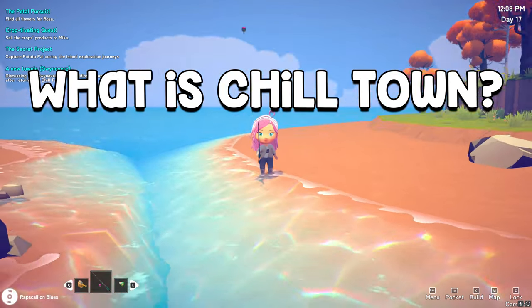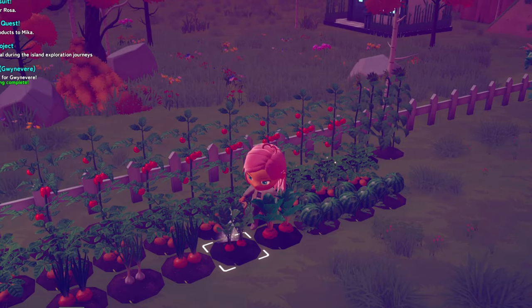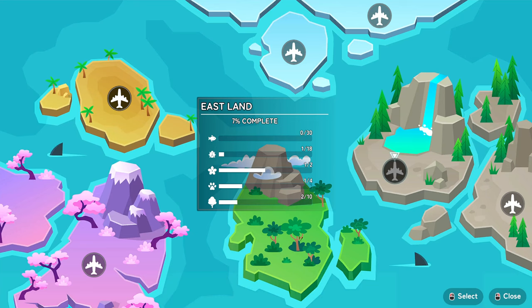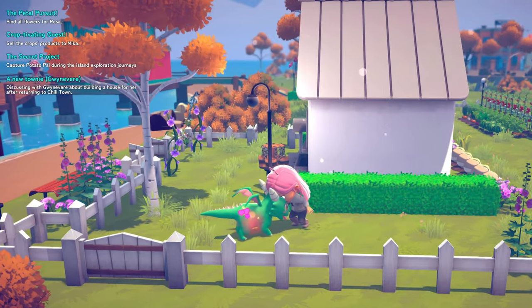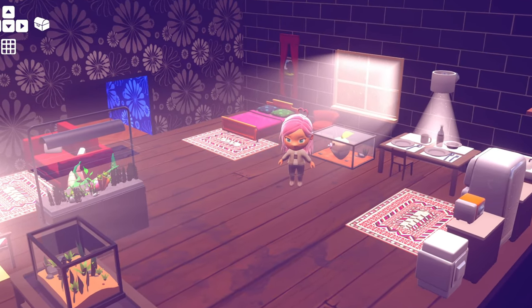Chill Town is a life simulation game with town building, farming, bug catching, fishing, exploring procedurally generated islands, home decorating, crafting, villagers to meet, pets to pet, and quests to quest. Everything you'd expect, but there are a few twists.